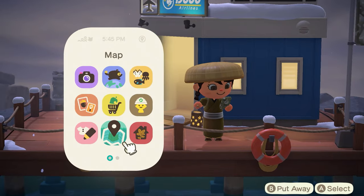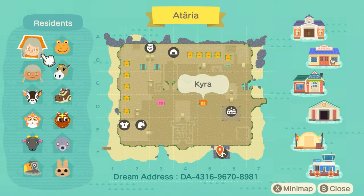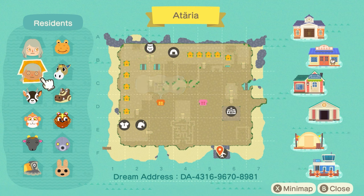Before we dive in, let's look at this map. Oh my goodness, so much pathing — this is so cool. It looks like there's a maze of sorts at the beginning, which makes me nervous because I am bad at mazes. Here's the dream address also on the screen if you want to pause the video and grab your Switch. We also have two homes to explore and all of the homes are fully decorated, so we will be able to explore so much on this island.